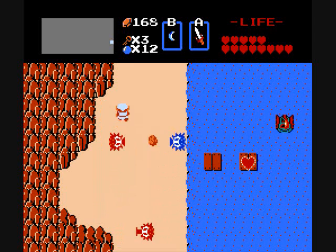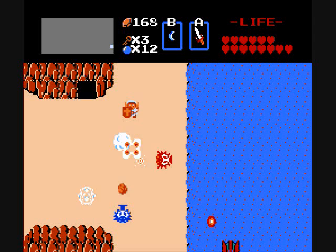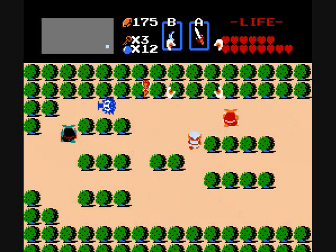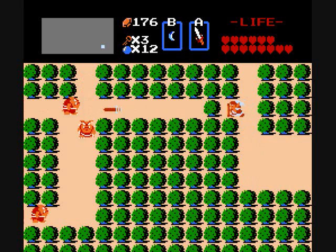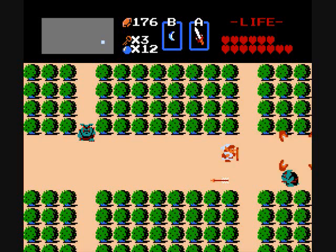We're almost there. There we go. With that, we have all the heart containers from the overworld. We still have two hearts to collect, but they're both from dungeons. So we're just gonna head over this way into the woods. We're getting close to the next dungeon entrance already. They actually hit it fairly well. Give me that, and you get up here. And you didn't even drop anything. You did, though, and I appreciate it.